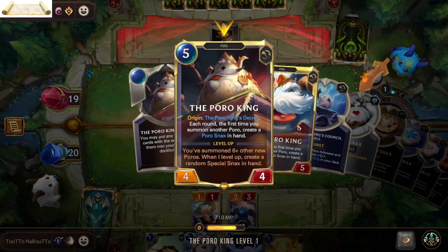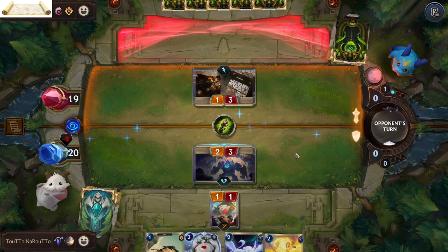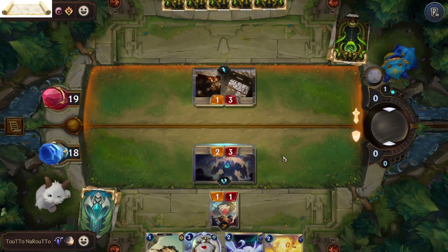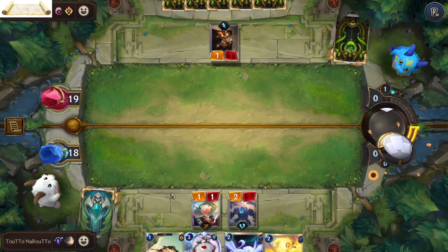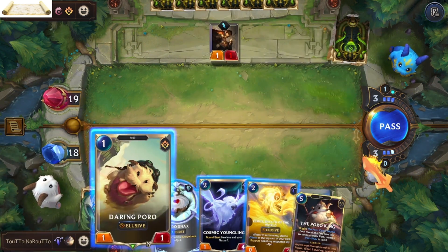By choosing the poro cards, I have one copy of each card in the deck with a few exceptions, so it will not take that long once we summon Zoe to evolve her and show her capability.